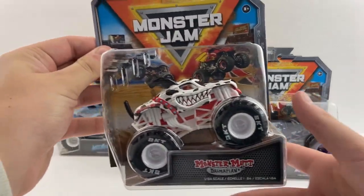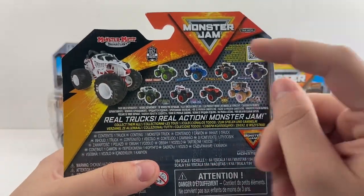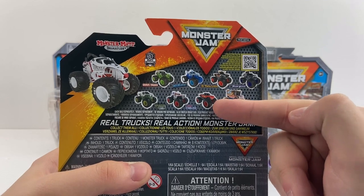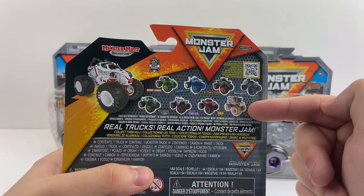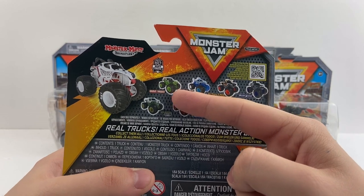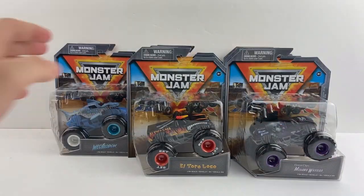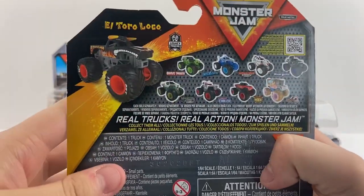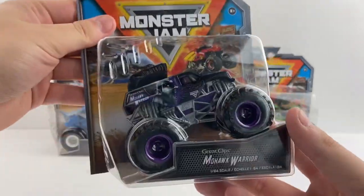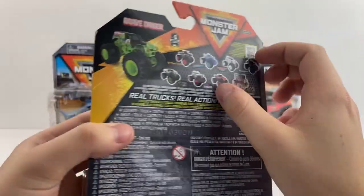We're going to start off with the first truck, Monster Mutt Dalmatian from Series 29. Here are the trucks on the back: Dalmatian, Steel Reveal Soldier Fortune, Lucas Oil Stabilizer for the first time — that's awesome — Axe, which we've been asking for. There's the chase piece Glaze Machine from the Monster Feast series. You have Green Ghost Grave Digger making its first appearance in the singles, the phased-out Megalodon, El Toro Loco, and Mohawk Warrior. Grave Digger is from Arena Favorites.